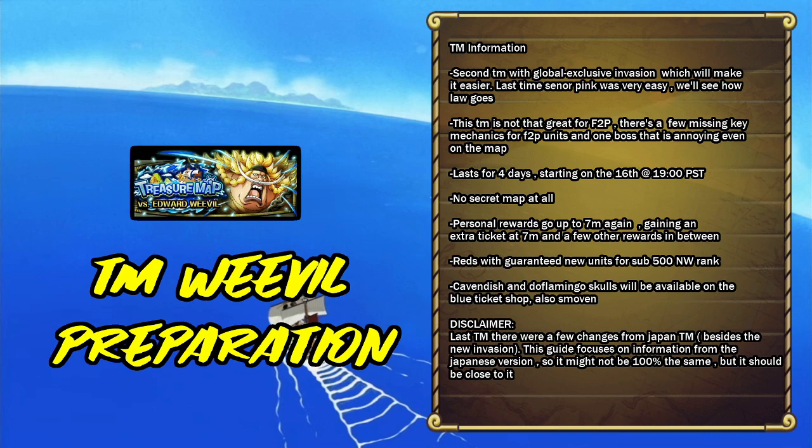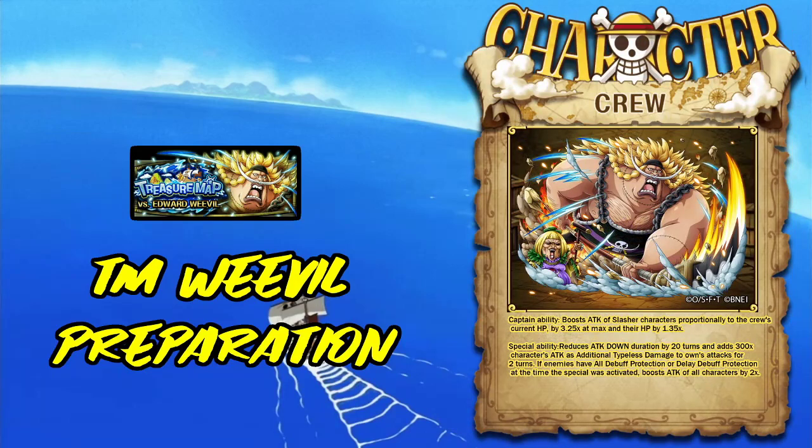I'm putting a disclaimer: on the last TM there were fights with reworked mechanics and the fights didn't scale at all — enemies on the gauntlet didn't have more stats. My guide is focused on information from the Japanese TM version, but it may change a bit. It should be right about 99% of the time.